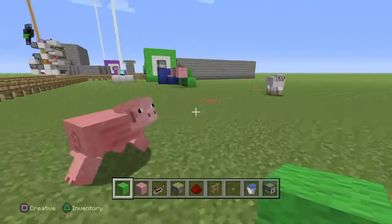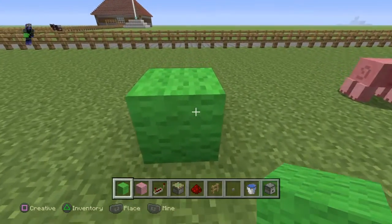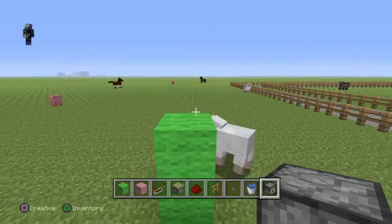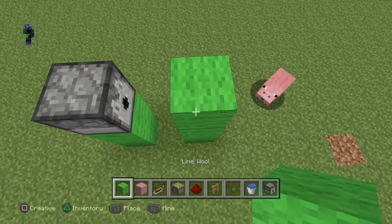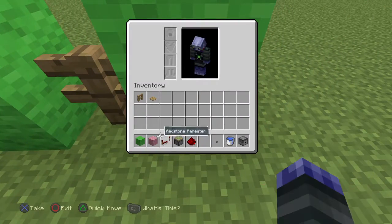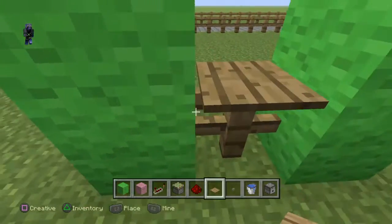So this is how you make it. First you want to put these up here, and then a dispenser facing like this. Then a pressure plate — make sure you put it on top of the fence.